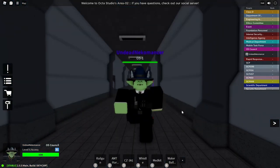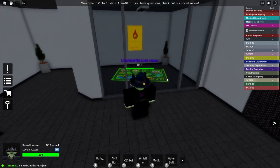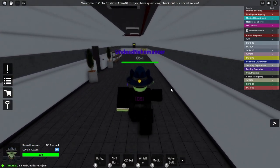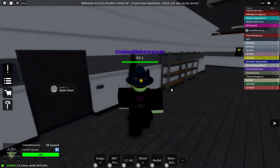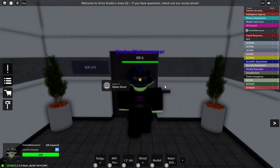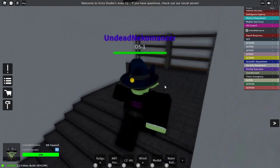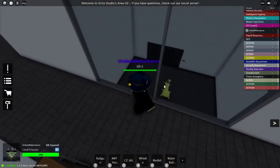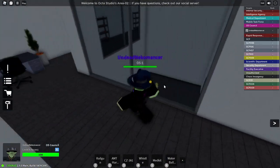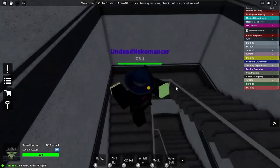Here's an example of one of the O5 outfits — this is the O5-1 outfit. Here we have SCP-131's containment — I'm not sure if this changed but I'm pretty confident it's new because it wasn't there before. SCP-999 changed a little bit too — look at that! They also redid SCP-173's containment, which we're quickly taking a look at now. This looks really nice — I like this a lot. This is a much better containment for 173.